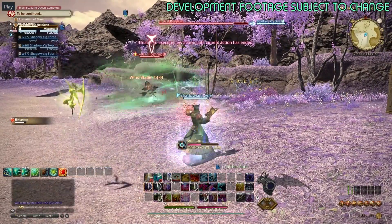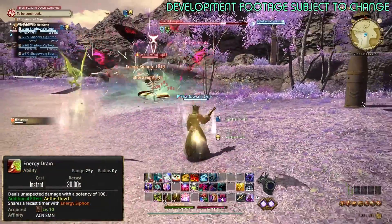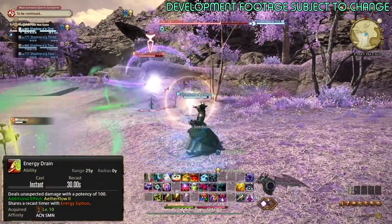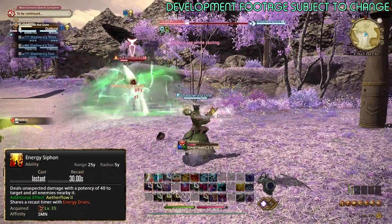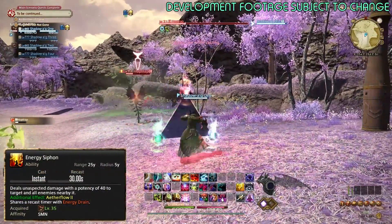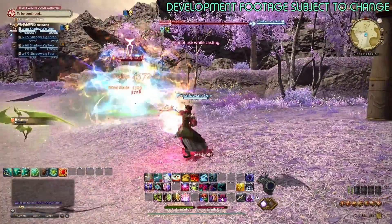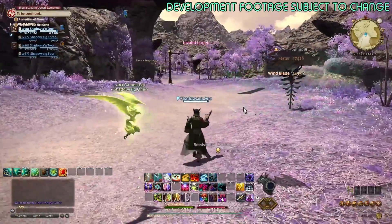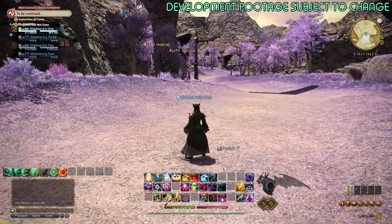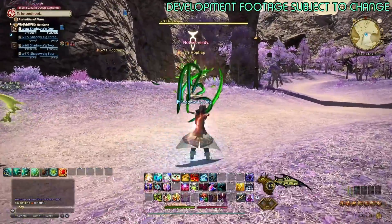Another thing you'll notice right away is we don't have Aetherflow anymore. Instead we have Energy Drain, which now gives us two stacks of Aetherflow. The alternative is Energy Siphon, which is an AoE version that also gives you two Aetherflow. It's a 30-second cooldown, so you're actually gaining four Aetherflow a minute now.